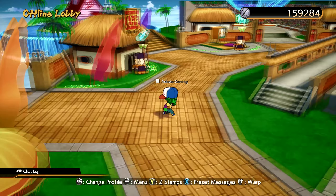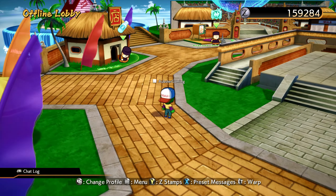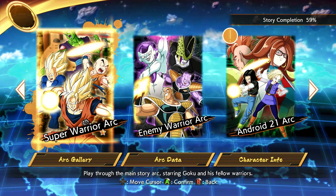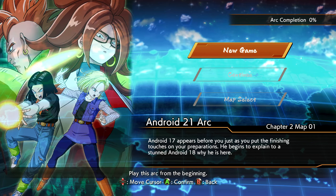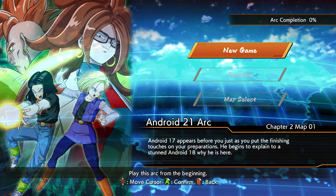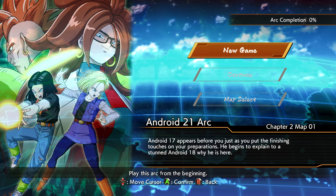This is my favorite character though — I have Casual Piccolo. Is that not the dopest little thing? All right, let's go ahead and start the new arc. I was trying to decide — do we want to do a challenge or start an arc. Y'all are ready to see the new arc right? Android 17 appears before you just as you put the finishing touches on your preparations. He begins to explain to a stunned Android 18 why he is here — next time on Dragon Ball Z... no I'm just kidding, let's get to it.